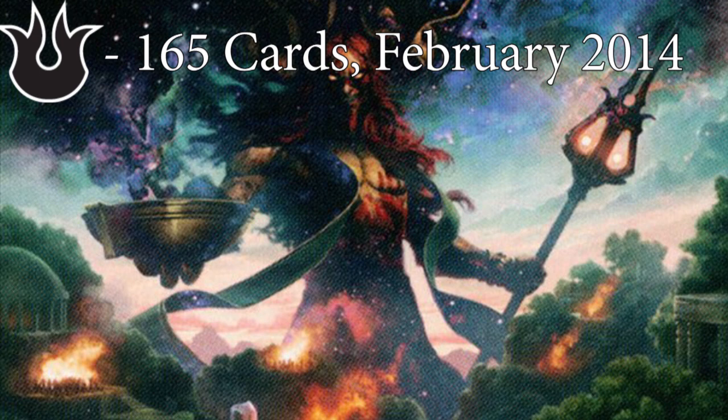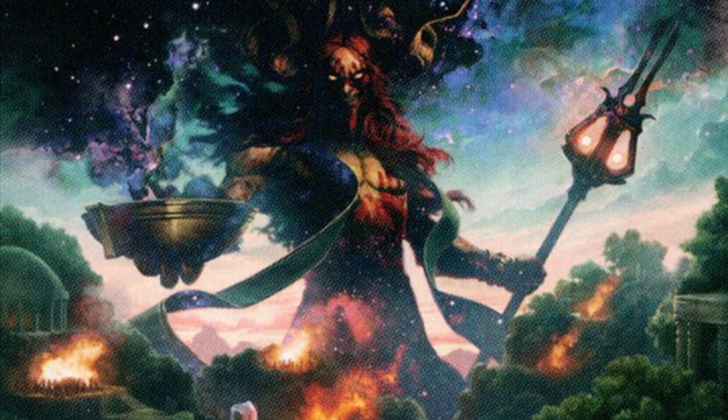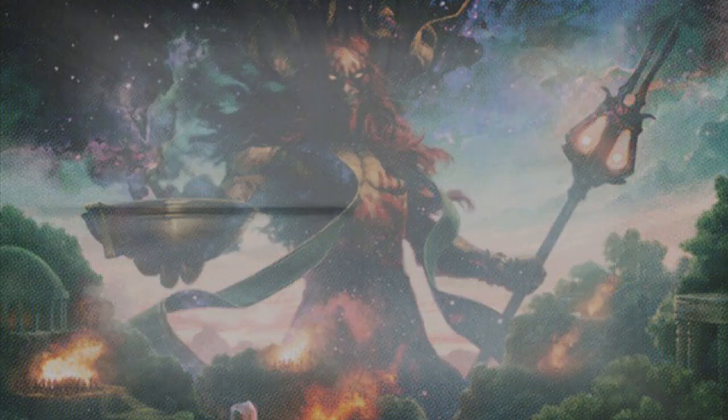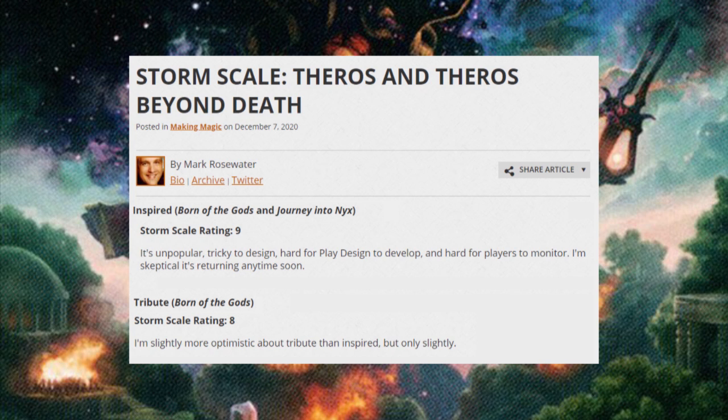Born of the Gods descended from the heavens in February 2014. The two blocks I discuss in this video — Theros and Tarkir — were the last blocks to follow the old three-sets-per-block model. Born of the Gods is an excellent demonstration of why this model was moved away from. It suffers from what's commonly known as the middle set problem. It's not a bad set by any means, but it's unexciting — it's just sort of Theros, but more. Theros introduces us to this mythological world; at that stage it's new, novel, and exciting. Journey into Nyx shakes everything up by placing massive emphasis on enchantments with the introduction of the Constellation mechanic. Born of the Gods sits awkwardly sandwiched between the exciting beginning and the end. It gave us the Inspired and Tribute abilities, which are a 9 and 10 on the Storm Scale respectively — not even because they're too powerful, but because market research stated that players found them dull and Wizards of the Coast have no real desire to print cards with them again.